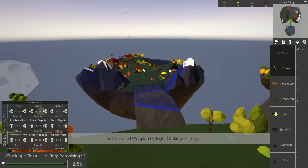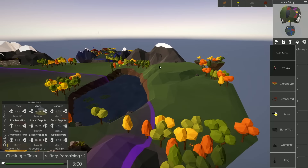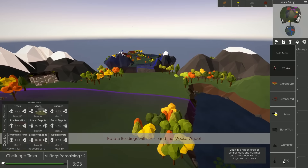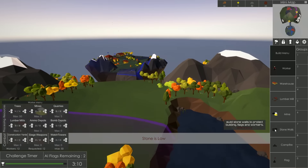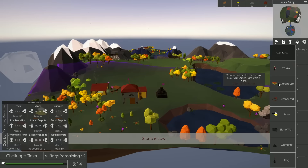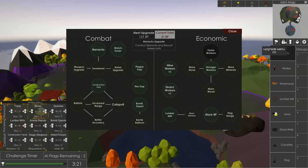I've never done the flag tutorial, but I'm assuming I can build flags outside my territory to control more. I could put one out here — interesting. But I'm not going to do that yet. Stone is low — well, that's why we've got more people. Upgrade menu: watchtower needs 125 build points. Stronger workers — workers walk faster when carrying a load, that would also be nice. But when is the enemy going to attack? I'm afraid to spend all my build points on economy and then get demolished because I have no defense.